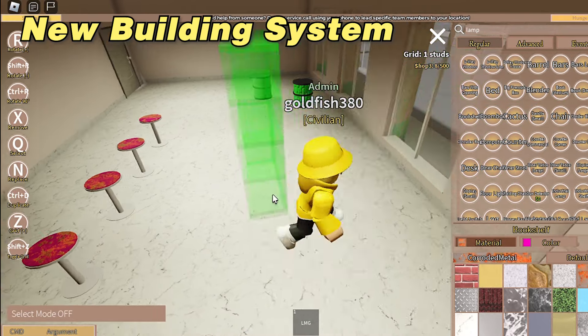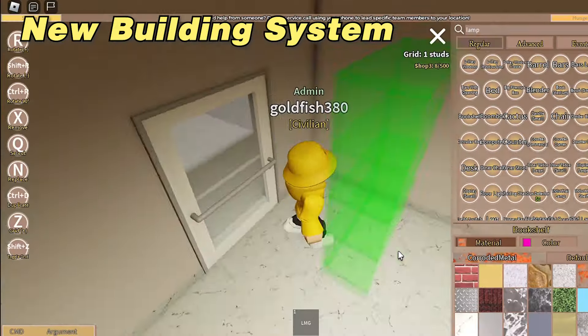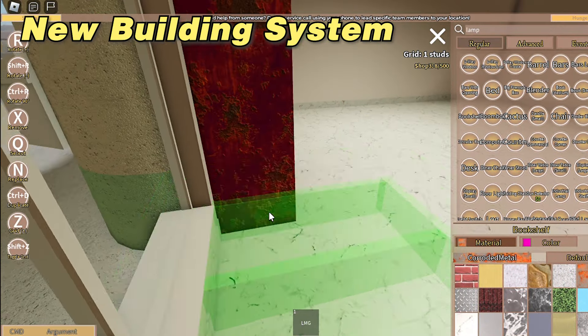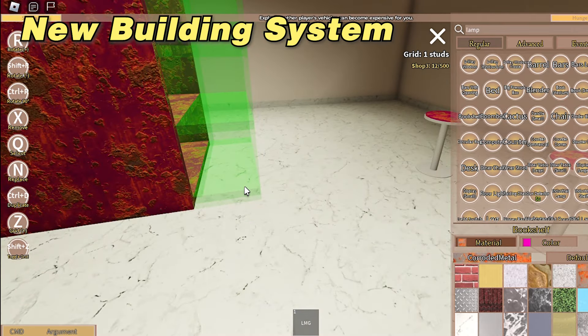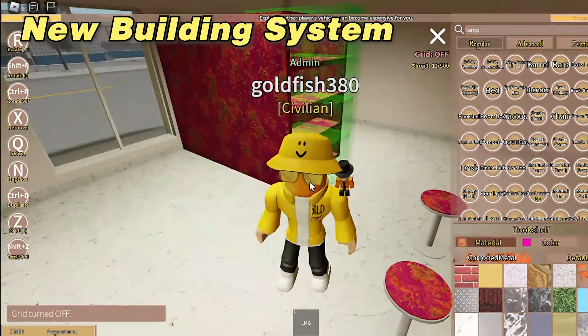Next is the new grid system. As you can see, it says grid studs right here. Anomic now has a grid system that helps building become not only easier but much neater as well — long gone are the days of ugly messy plots. To turn on and off the grid, click Shift+Z. To change the grid size, click Z.